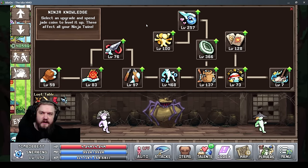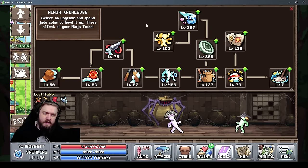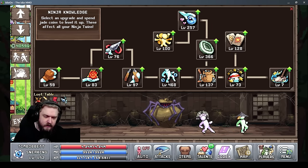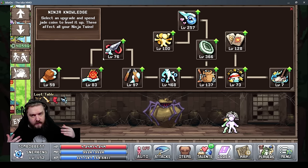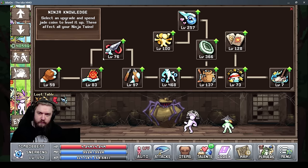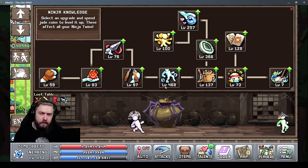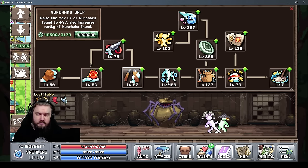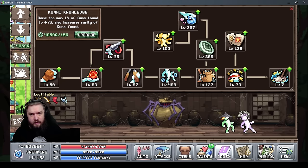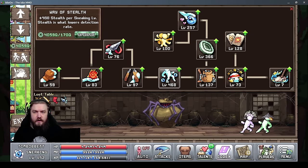The Ninja Knowledge tab is where you spend Jade — the primary currency of sneaking — on upgrading stats and the maximum level of items you can find. Everything in this tab needs to be upgraded as you find more jade. Early game, your first priority is leveling up a little stealth and then leveling up to get the best nunchucks and kunai you can, to break down more doors and unlock more characters as soon as possible. Don't ignore stealth, but make sure you're investing enough into your weapons.